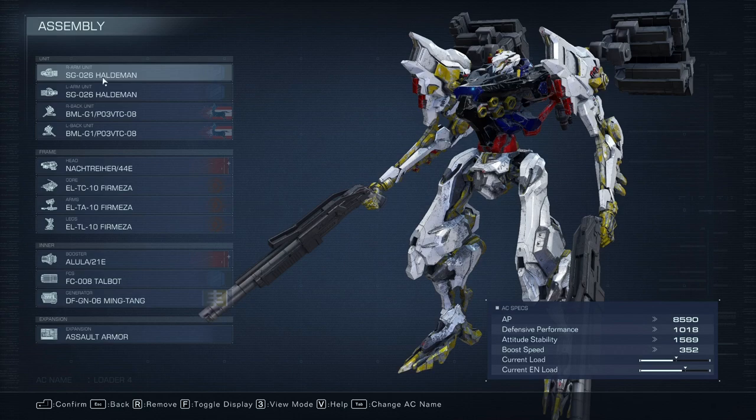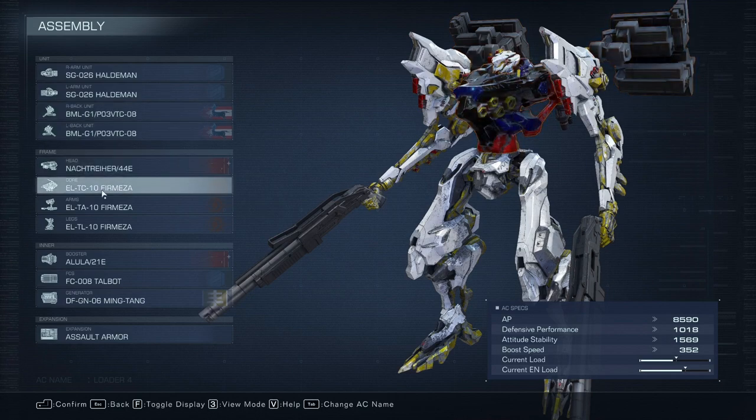I don't want the straight missiles, because they sometimes impact the legs and they don't do a lot of damage there. They don't really give you that stagger meter. So the 8-cells, because they come down from the top, they are easy to hit since it's a pretty big target, and they do hit that stagger meter quite nicely. And then for everything else, we're running the Fermeza frame for most of it, because it's super lightweight and quick.